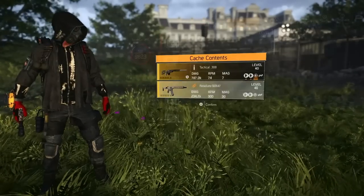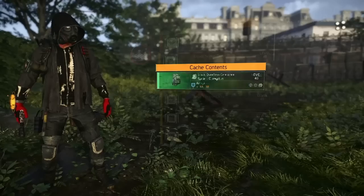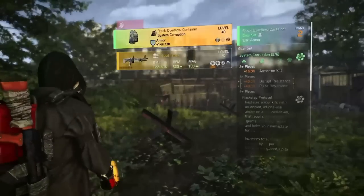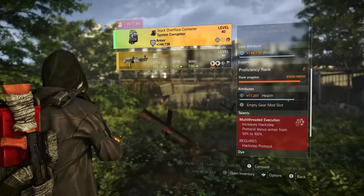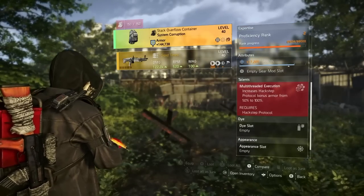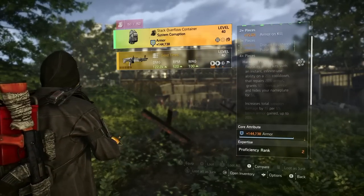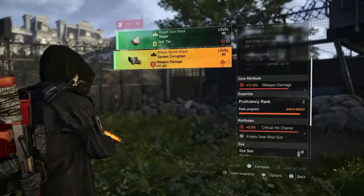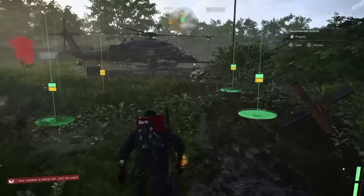A system corruption backpack! There's our third system corruption piece. This is going to increase the hack set Protocol bonus armor from 50 to 100, which is great — we love bonus armor. This would be good for a full set build. So that's one, two, three system corruption pieces — we've opened eight caches and got three out of eight. Almost 50 percent. Wow, not bad.